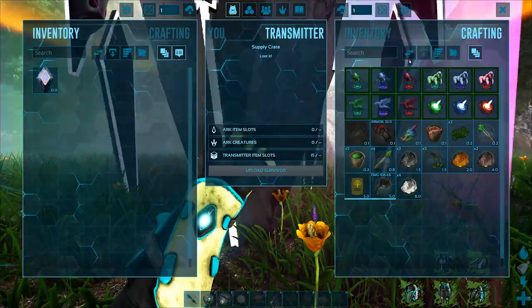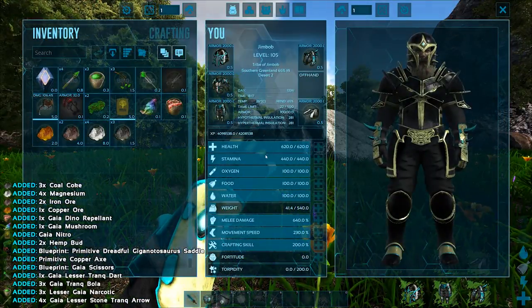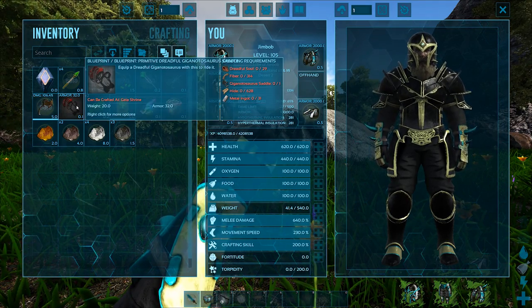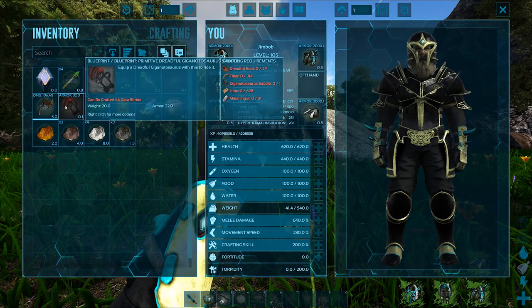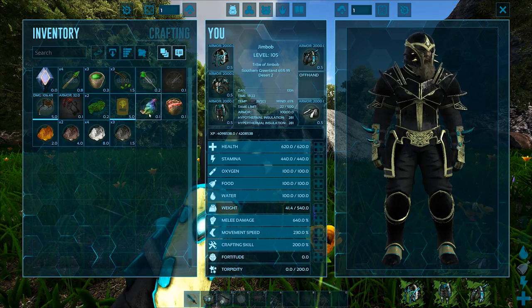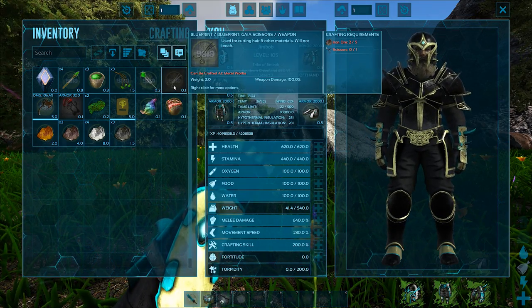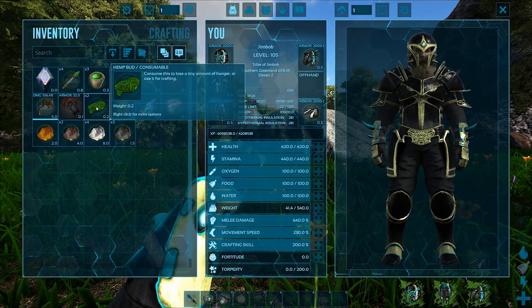We'll take all. So we got quite a bit in that one - a saddle, a Giga saddle, a Giga Dreadful saddle. It's not the greatest of armor but we can still save it, some fertilizer, Gaia scissors, and various different metals. Awesome.